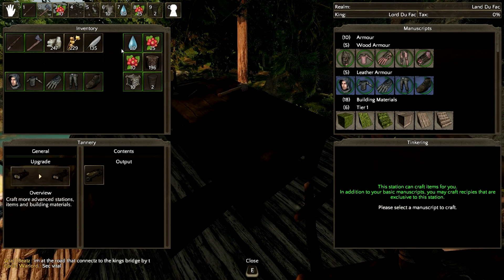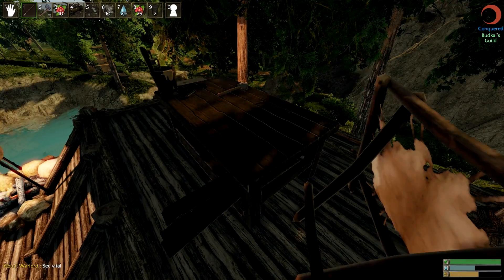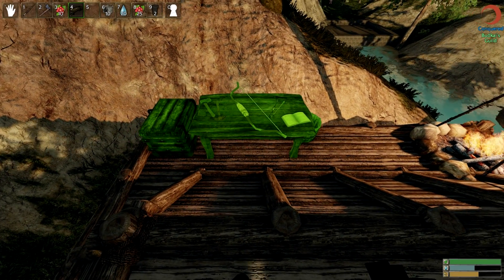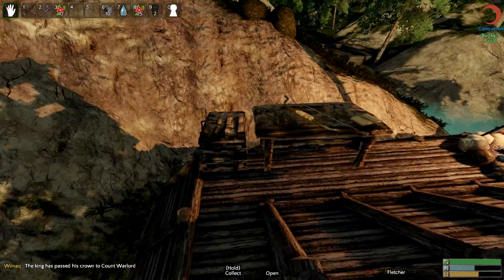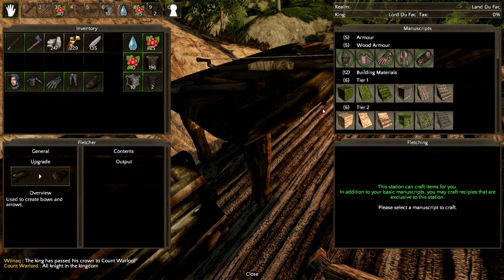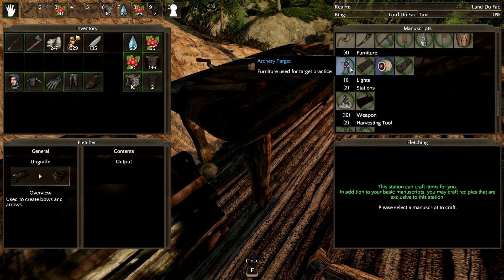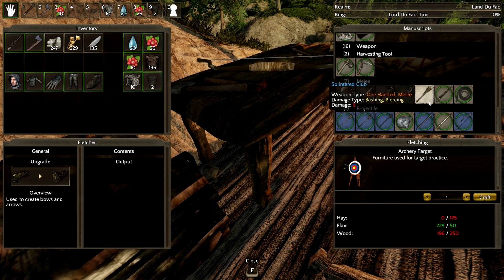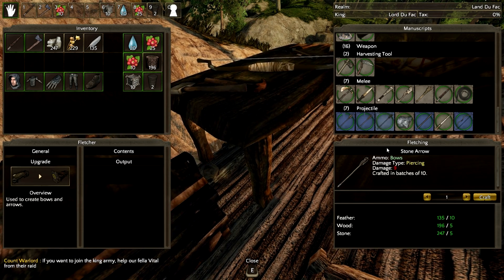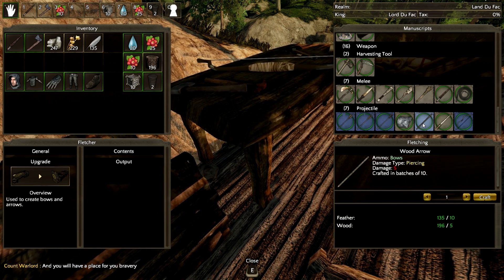It's time to get the fletcher bench out — I'm pretty excited to see how these arrows work. You can have all different types of arrows. Let's put it down; I don't have much space for these benches. There we go, that looks good. Looking at the fletching bench options — we can get targets but those are for decoration. Projectile steel-tipped arrows need iron or steel, which we don't have yet. But we could definitely make tons of stone arrows, and there's a bow option too.